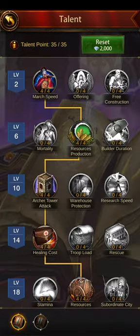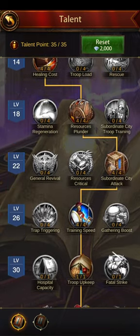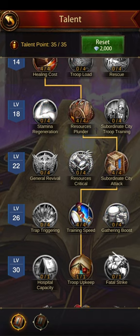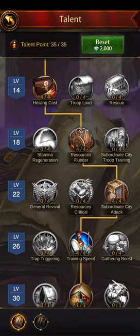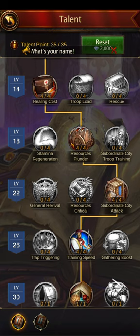Monarch Talents: when you're doing any sort of PvP it's best to have a separate talent tree. So usually you've got one for normal farming and one for PvP. The important one here is Subordinate City Attack — each subordinate city you have boosts your troop attack by 4%. If you've got eight subs like me, that's an extra 32%.